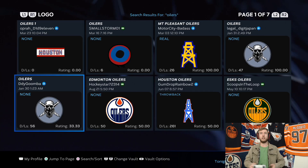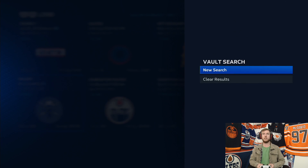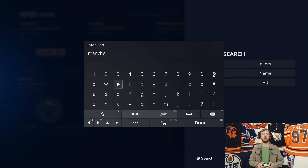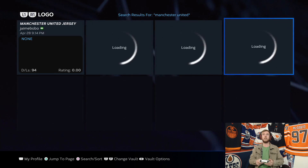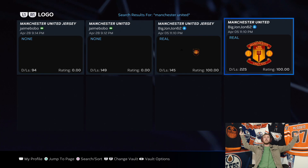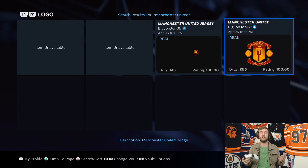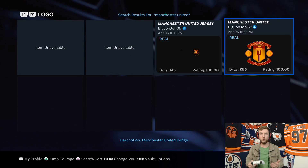Just to give you an idea, we can go search one last thing — I want to show that this is a wide-ranging custom vault. Literally anything you could possibly think of is available in here. We can test it out with Manchester United. Right there — look at that. That thing is an absolute beauty. That is fantastic. It's massive that that kind of thing is available in MLB The Show 23.